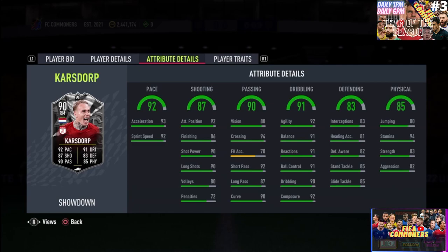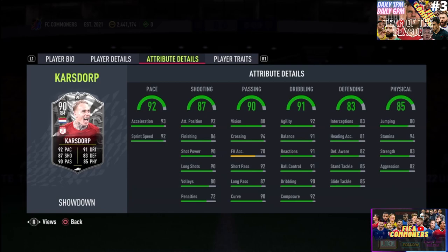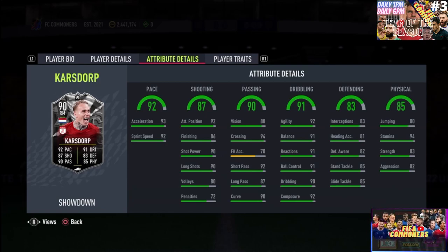The defending is also very, very good. He starts with 82 interception, 81 heading accuracy. Combined with the jumping, it's not that great — he's not going to be the threat in the box to defend or score. The defending awareness is in the 80s, which we love. Stand tackling is at 85, slide tackling at 85. I see a shadow on this card because I really want the defending to be boosted — if he plays as a CM, CDM, or right back, you really want that 6-foot frame to be fully able to defend and create a wall when attacks come down.